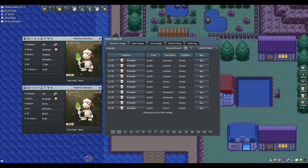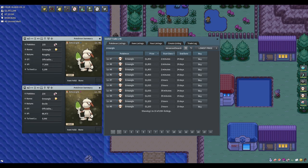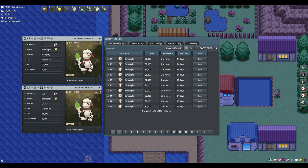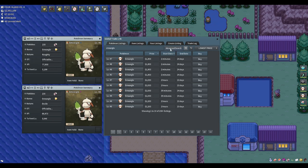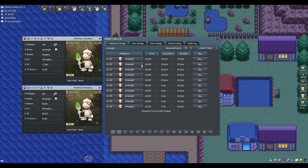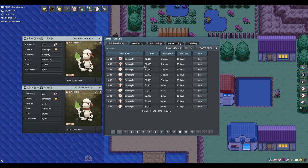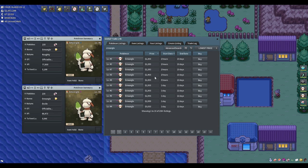If you have a female Smurgle, you can breed with any male in the field egg group without needing another Smurgle. But a male Smurgle must breed with a Ditto or female Smurgle to keep the line. Female Smurgles are around 2.5k on average, which is already more expensive. And Dittos sell for a minimum of around 4k each on the GTL — currently they're at 4,200.